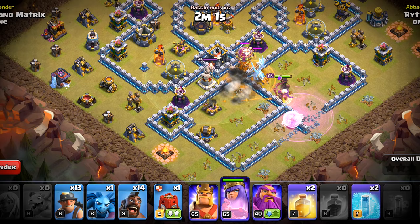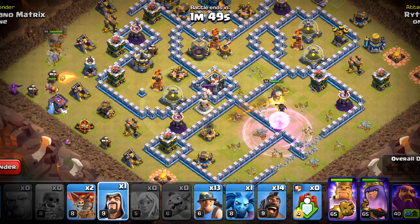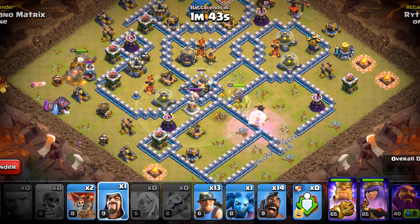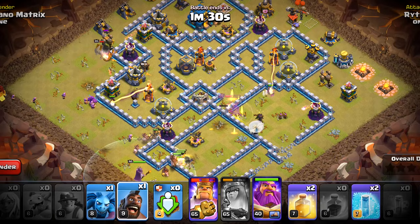We are done with the first phase, so we will trim off this section with the king, a tanking giant, and the siege barrack. A wizard here to make the PEKKA not work too much on this side. We will wait for them to trim the section a little bit more, and then we will start the hybrid. We will start with the miners and when they pop off we will deploy the warden followed by the hog riders. The queen's ability will be auto-used here, but we have our hybrid to pay attention to now.